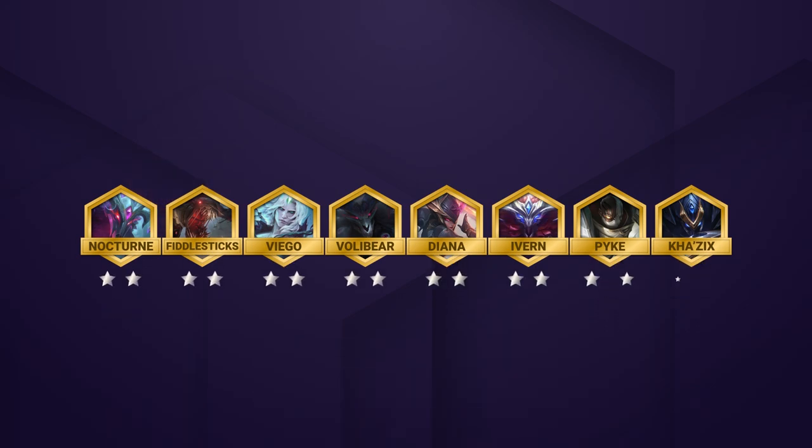Otherwise, just 2 starring the team and having good positioning will put you in a strong position to win. The main option for this comp is the 4 assassin variation, which you'll play when you can't hit a sin spat.